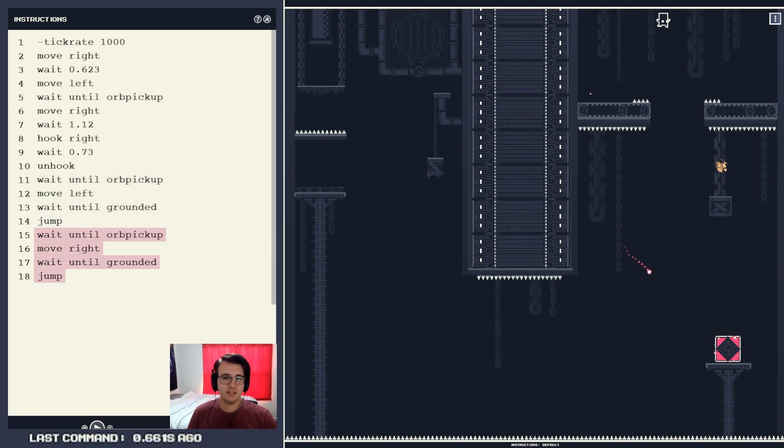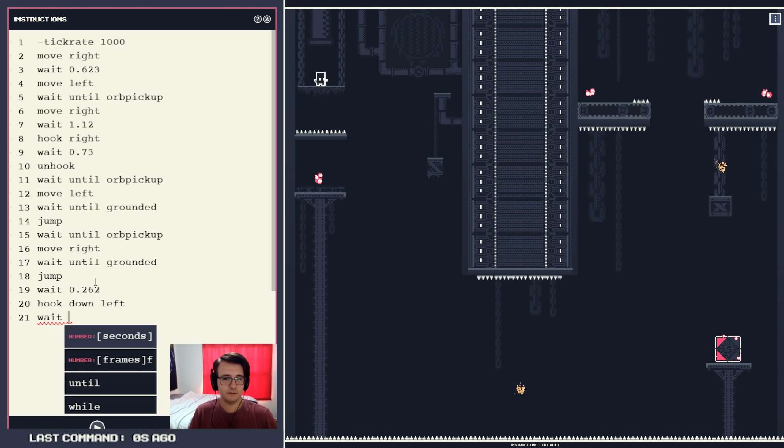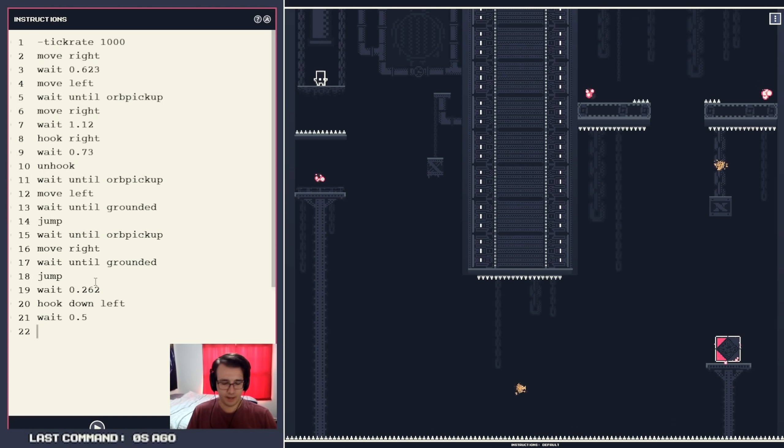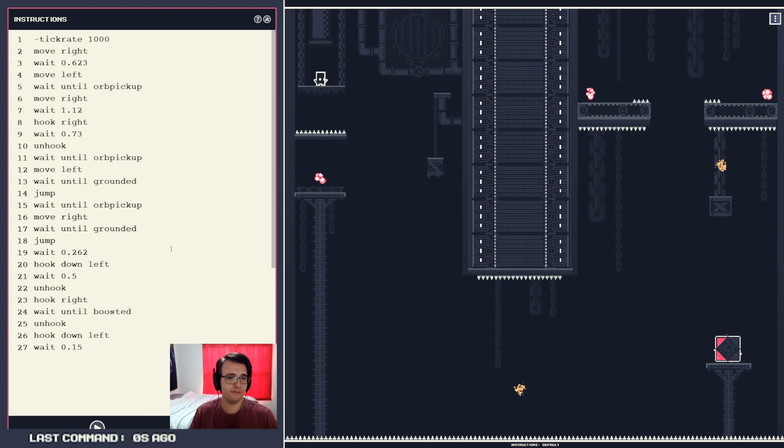This jump — I do want to do some swinging. I'm tempted to hook down left after 0.262 seconds. Hook down left. Wait — if I had to guess, 0.5 — and then unhook. And then hook right. Wait until boosted. And then unhook and hook down left. Wait — if I had to guess, like 0.15. Move left and unhook. We'll see if it's close.